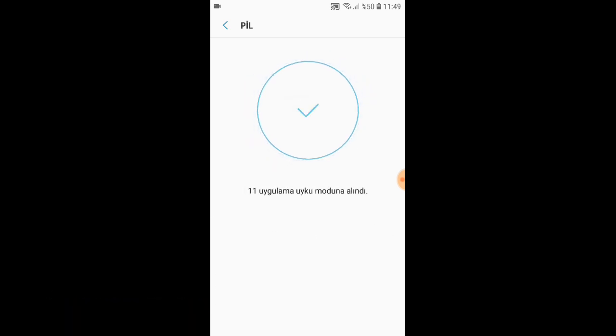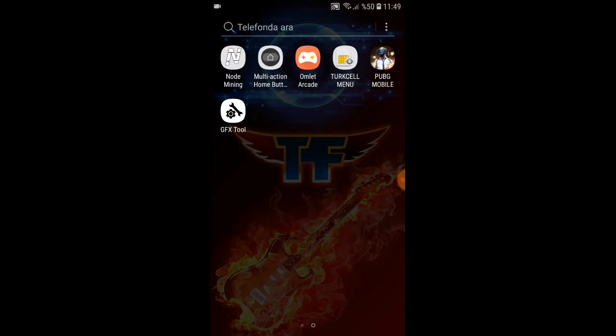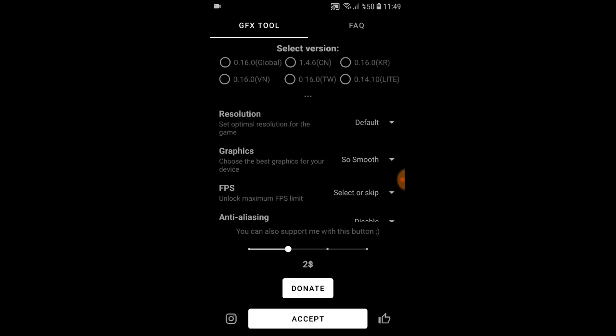Şimdi GFX Tool uygulamamıza giriyoruz. GFX Tool'dan ban yiyoruz diyenler var; eğer çimenleri kaldırırsanız ban yersiniz. Çimeni kaldırmazsanız ban yemezsiniz, oyun onu yasakladı. FPS arttırmanızda sıkıntı yok. Çimeni kaldırırsanız uzakta yavaşlayanı görürsünüz; yakındaki çimenler kaldırılıyor ve birisi bildirirse grafiği nasıl oynadığınızı inceliyorlar.